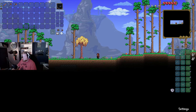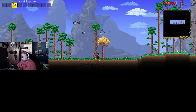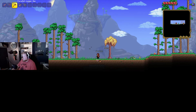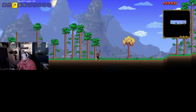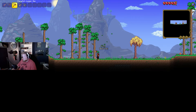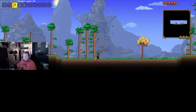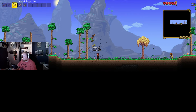Okay guys, so made this new world here. Of course, we're going to do the first thing anyone ever does — destroy some trees. Let's get that going. We're going to have a lot to explore here, but I do have to remember that it's on expert, so I'm probably going to get obliterated by every enemy known to man — including slimes.